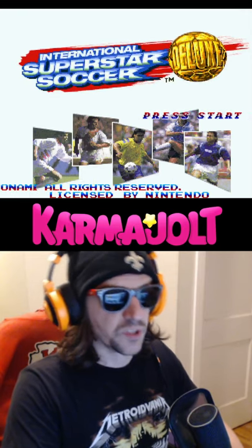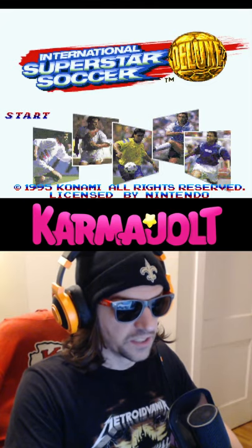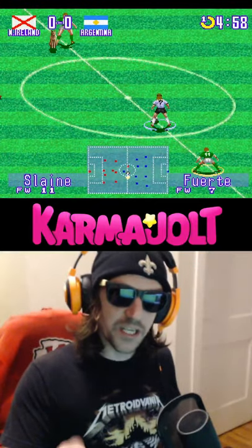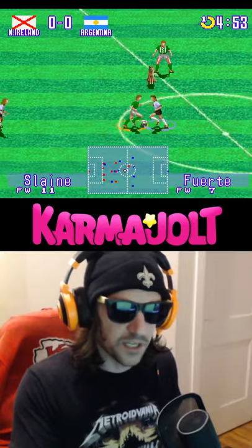And lastly, in International Superstar Soccer Deluxe for the SNES, if you enter the Konami Code on the title screen with the second controller, you'll hear a dog barking. Then when you start the game, the referee will be replaced with a dog. Wait, this isn't useless — this is like the most amazing use of the Konami Code.